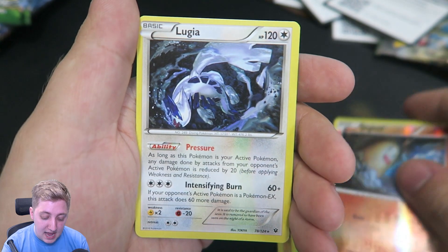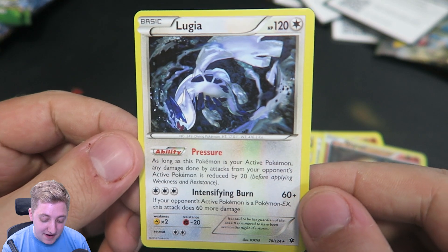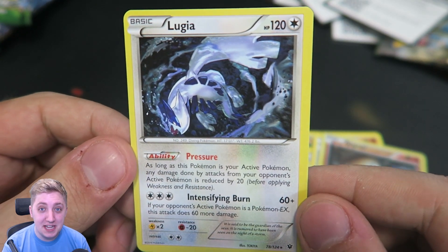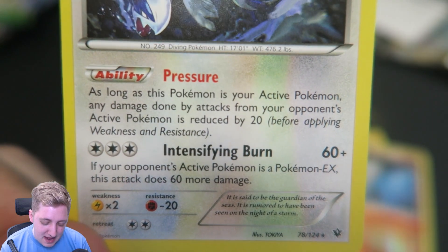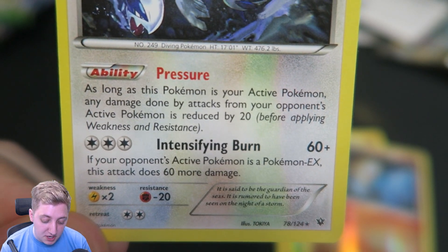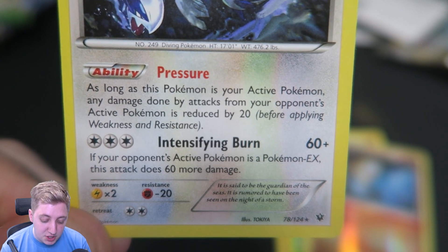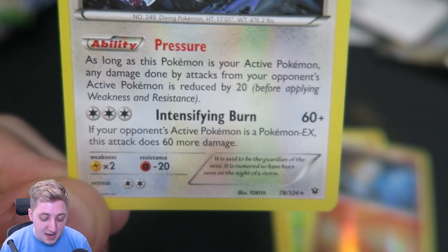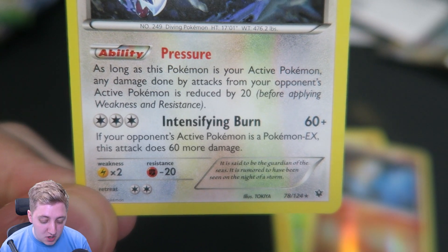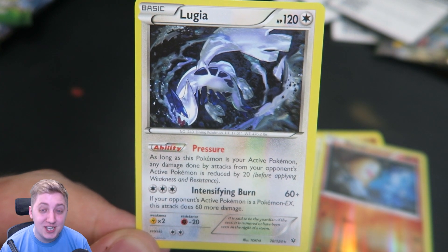We've got a Reverse Diglett and a Lugia. Lugia is one of my all-time favorite Pokemon. We got Moltres at the end of the last episode and I thought that was a good place to get to. Let's have a little look at the artwork — so good. And then his ability is called Pressure: as long as this Pokemon is your active Pokemon, any damage done by attacks to your opponent's active Pokemon is reduced by 20 before applying Weakness and Resistance. And then Intensify and Burn, which is 60+. If your opponent's active Pokemon is a Pokemon EX, that attack does 60 more damage.